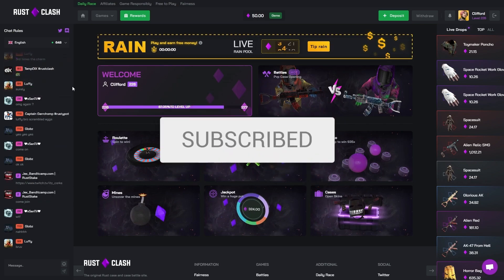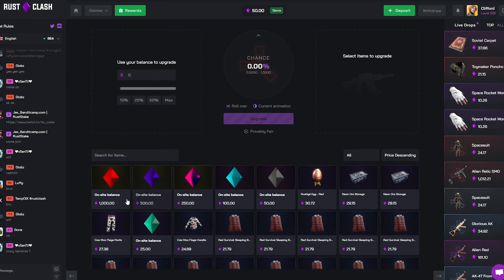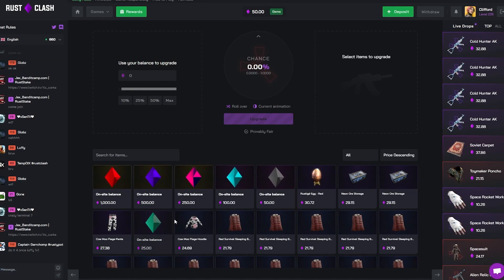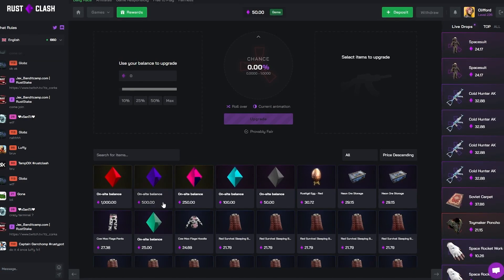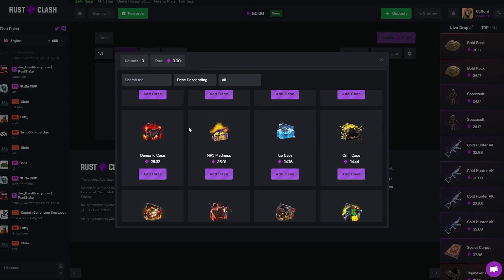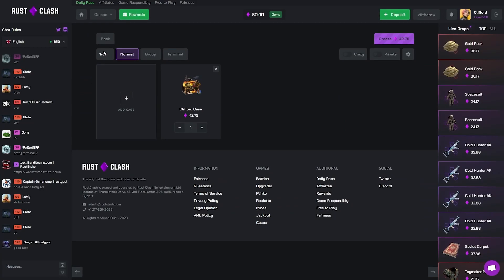Drop a like, sub, and join the Discord for giveaways. Unfortunately they don't have a fire jacket in the upgrader or the withdrawal so I can't show you what it looks like, but it was about $700 on site. So we need to try and build this $50 up to $700 — I reckon we could do it. Let's start off, we're literally just going to Clifford case it and do a 1v1v1.